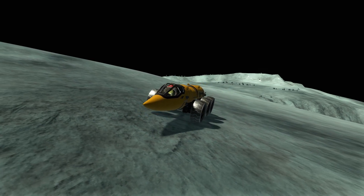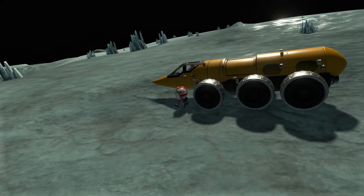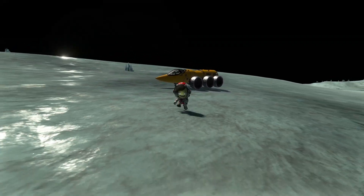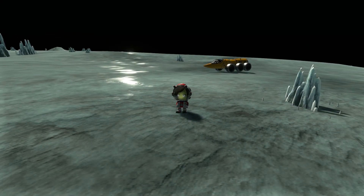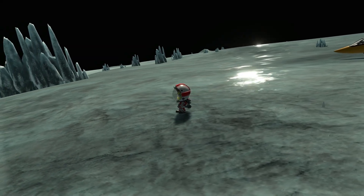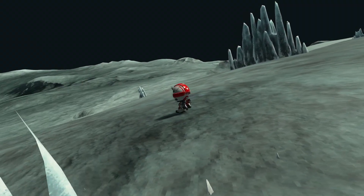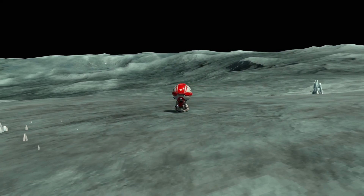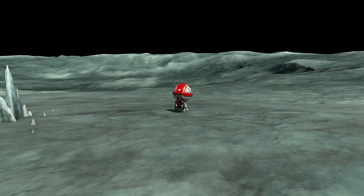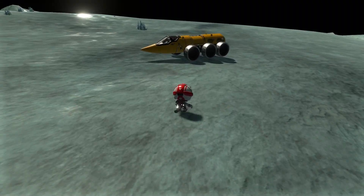Here we are at our final destination. Let's walk Val out to the viewpoint we selected for her, from which we will hopefully have a view of the whole crater. And here is that view. It looks great, doesn't it? I really like the terrain design in KSP2.